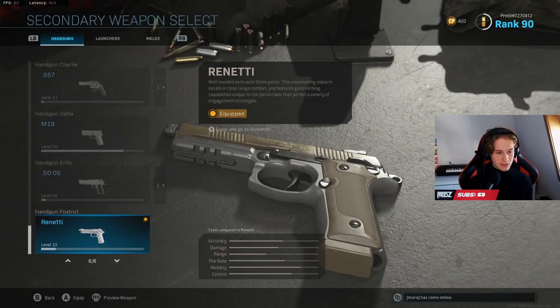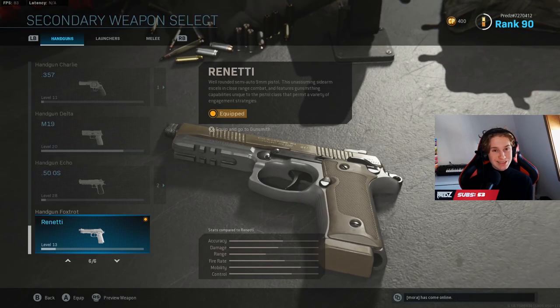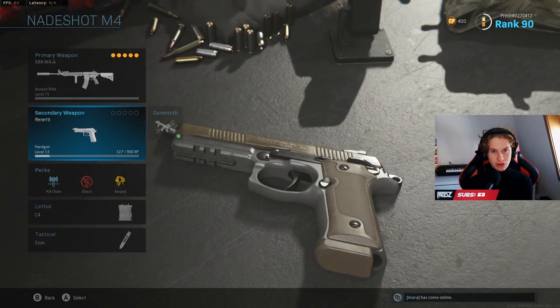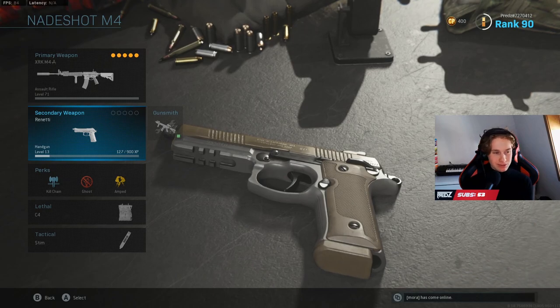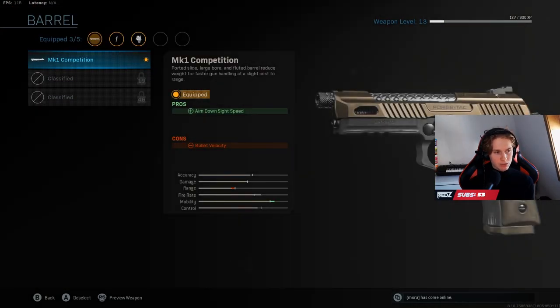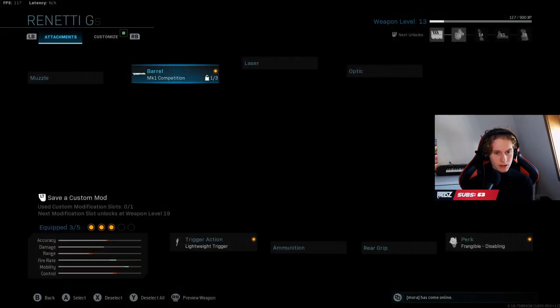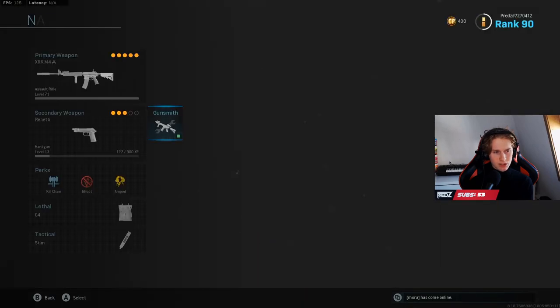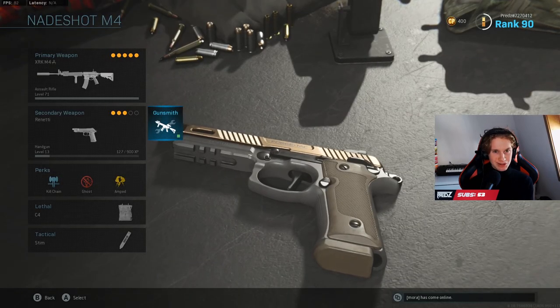For the sidearm, I'm using the Renetti. If you look at the Renetti, the mobility is super high. So, for example, if you're playing Hardpoint and you need to rotate, you can just switch to your Renetti and run around. I currently don't have much unlocked for the Renetti, but I would add an MK1 Competition Barrel and maybe some other attachments in the future. Just the stock Renetti is really good, believe me.